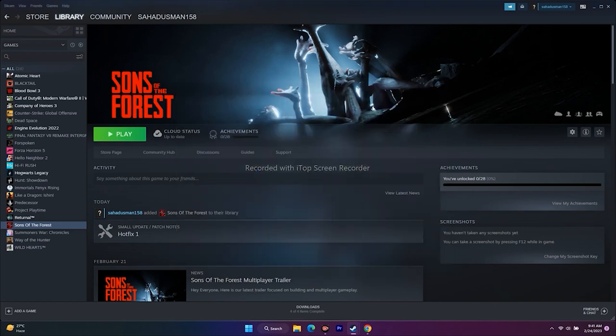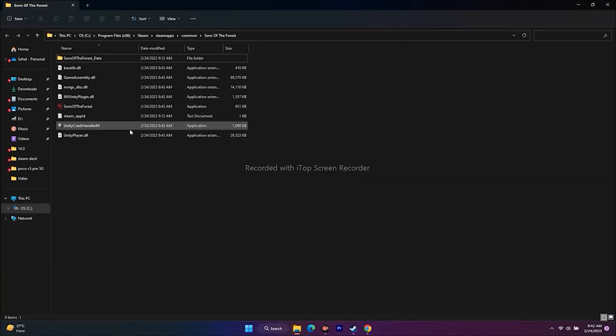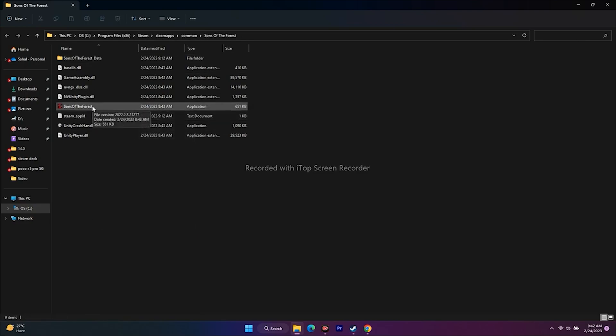The next fix is to launch the game from the installation folder. You can navigate to the installation folder in two ways. The first way is through Steam: right-click the game, go to Properties, then Local Files, and click Browse. You'll be redirected to the game's installation path. Right-click the application and launch the game from there directly.